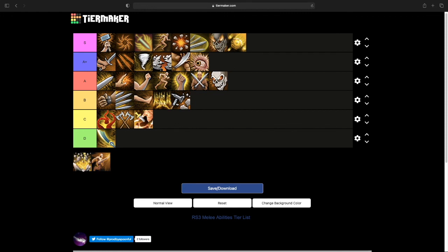Next we have Smash. Smash is used in a lot of rotations as just a general damaging basic. It does hit pretty hard and also disables protection prayers, which isn't bad in situations where you can use it. You're going to be using it pretty often. I think I'm going to put it in A because it's a pretty solid basic ability. It does pretty consistent damage and is something you're generally going to be using when playing two-handed. It's definitely not overly broken or bad, and you are going to be using it for quite a while. So A tier is fine.